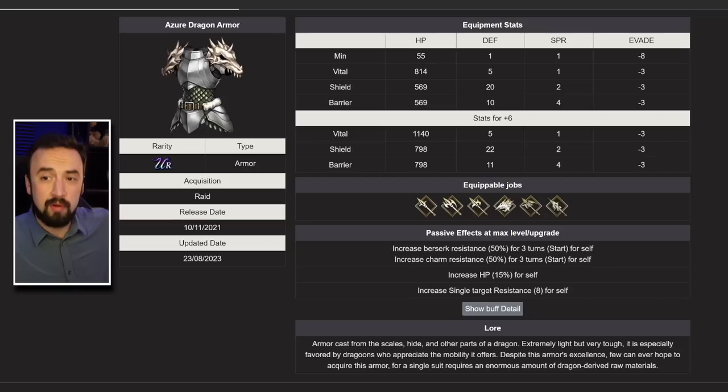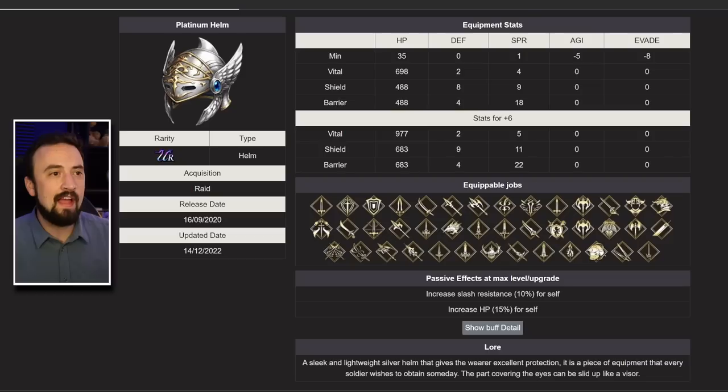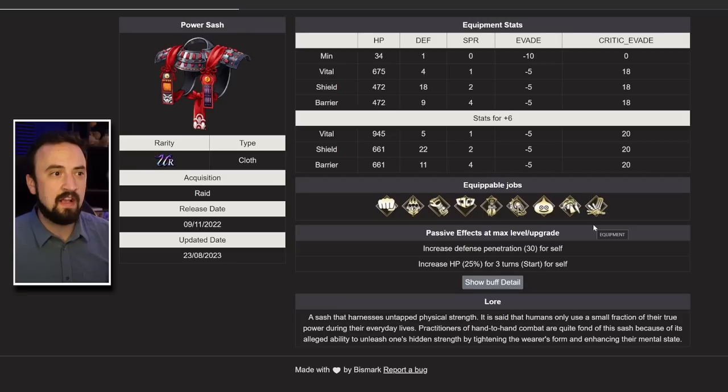The rest of the gear, quickly: if you have a lance or spear-using unit, the halberd-type piece is amazing — single target resist with HP up, 22 defense and 798 HP. God tier for spear users who can wear armor, but very niche. Platinum Helm — I like it more and more. It has a good spirit version with 22 spirit and 683 HP, plus slash resist 10 and HP 15%. Not as good as Brigandine, but great for units that can wear helmets but not armor. Power Sash is very niche — fist users only — but it has defense pin 30 and 25% HP for three turns. God tier if that HP wasn't limited to three turns. Defense pin 30 is nuts — solid for Tifa enthusiasts.